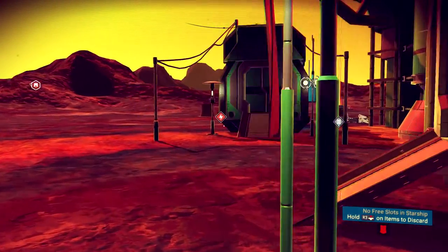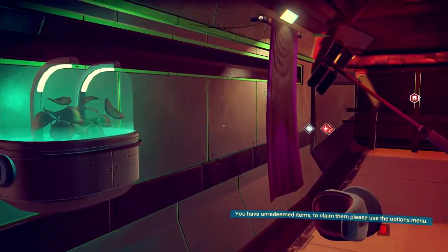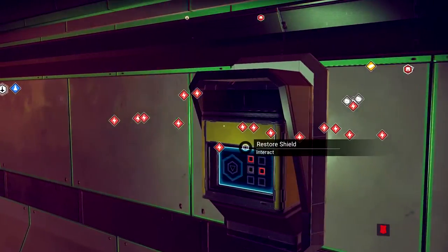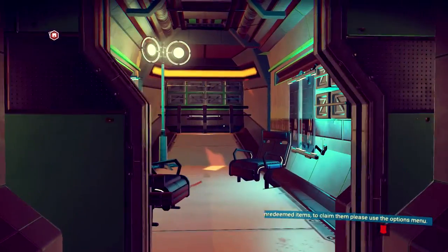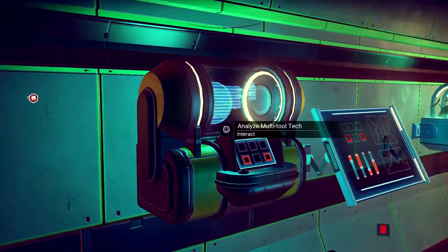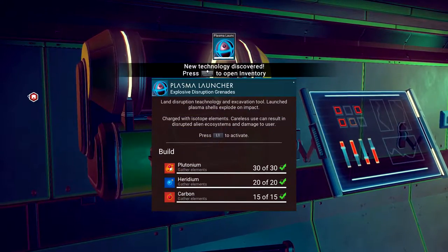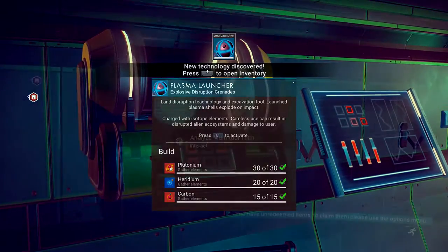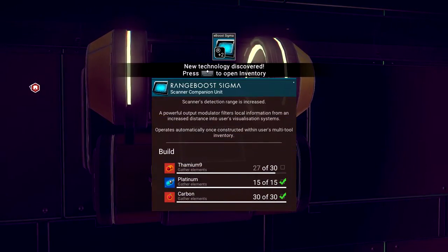Scattered throughout camps, settlements, and bases, in these spaces you'll find a plethora of things that will be helpful to you on your journey. Sometimes this is just a simple health or shield recharge, but oftentimes you'll find very useful tech upgrades — most often for the multi-tool. The great thing about these upgrades is they're completely free, and all that's required to use them is the empty space in your multi-tool inventory and a few simple, abundant resources that you can find on pretty much any planet.